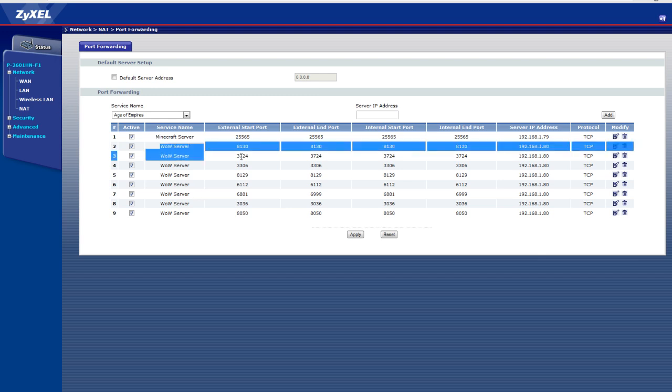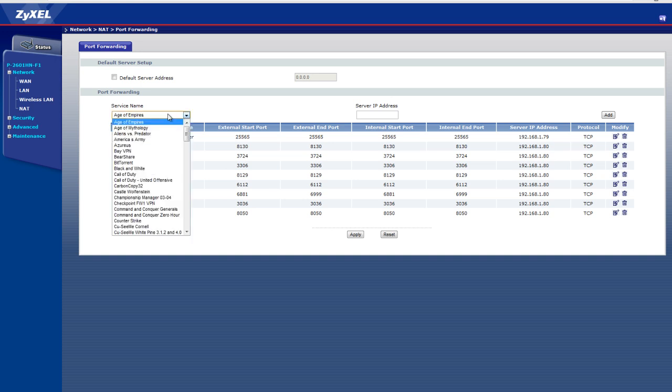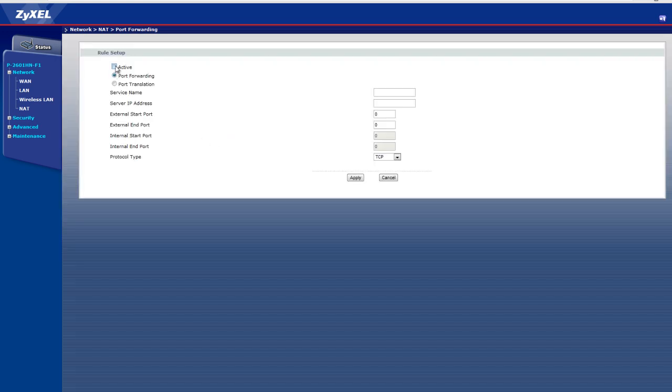Here you can see I've already forwarded all the ports. Basically what you need to do is add a user-defined port to forward. Make it active and you can name it anything, like 'world program server'.